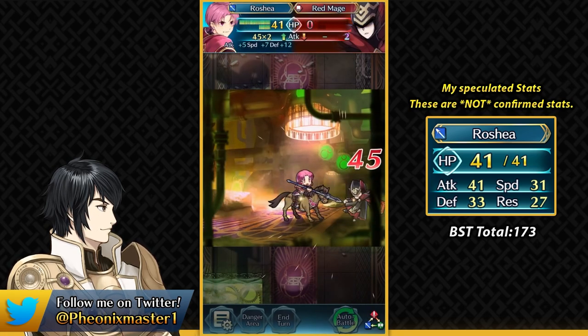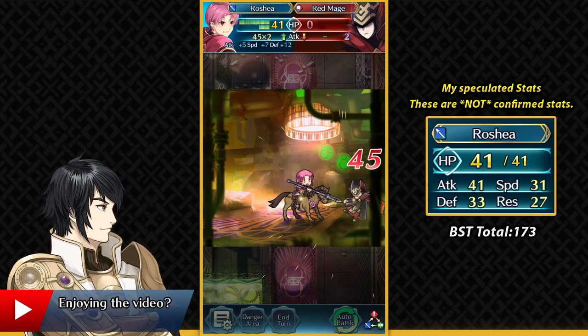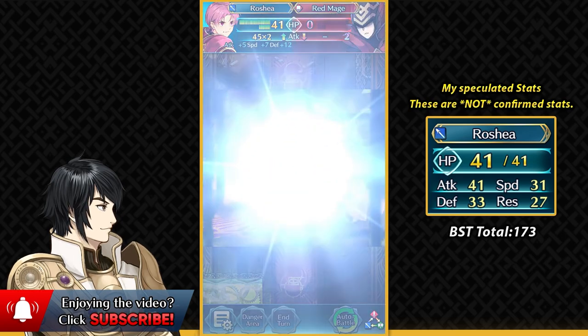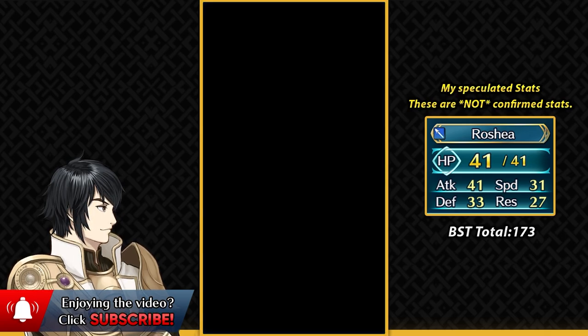This is the stat spread I'm expecting out of him. He's not gonna be too slow but also not too fast — I think he might have a speed stat between 30 and 35 with balanced bulk. He's definitely gonna have a good attack stat at 41 from what I calculated.